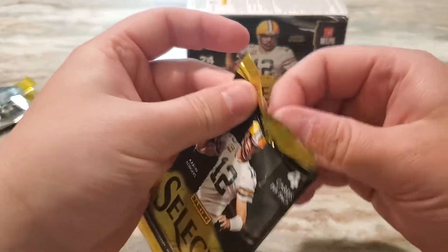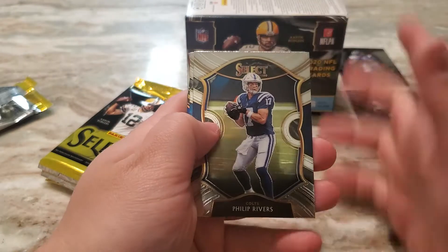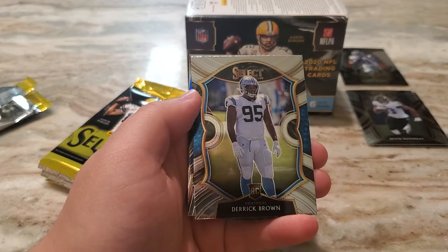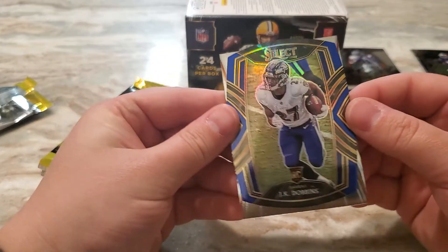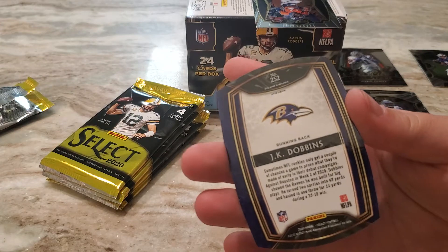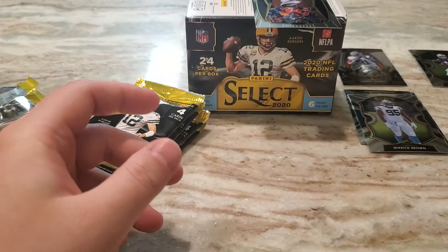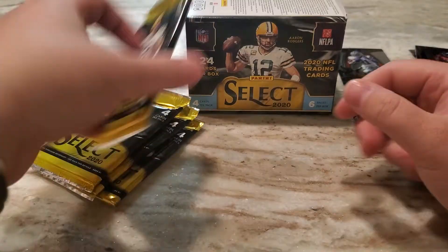Next pack. Got a Philip Rivers — I believe that was the first card in another pack I've opened. Derek Brown Rookie, which I've already got one of those. That's a very nice J.K. Dobbins blue die cut, and that is the club level J.K. Dobbins. Can't complain about that at all. And Cortland Sutton Premier level.